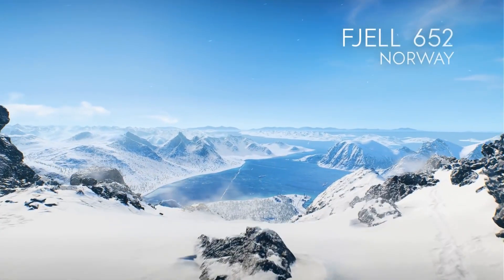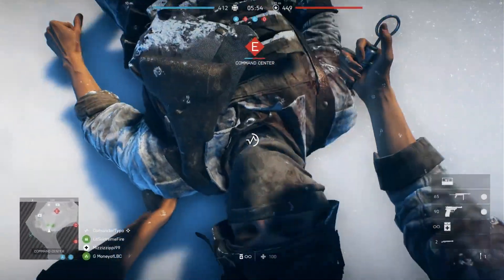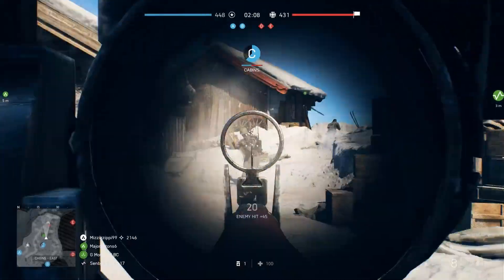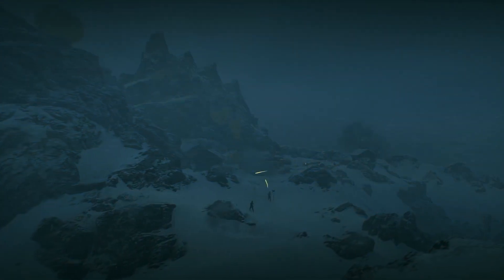Battle above the Arctic Circle in Fjell 652. Infantry and planes clash against each other on the top of this rugged peak, creating a combat dynamic new to Battlefield. Seize key points like mountain cabins and AA guns in this majestic but hostile environment, complete with extreme, dynamic weather.